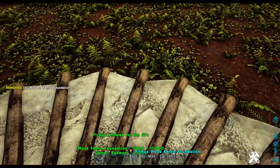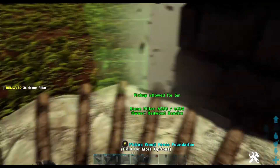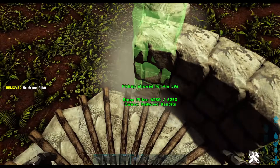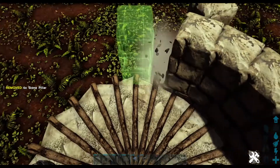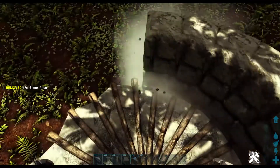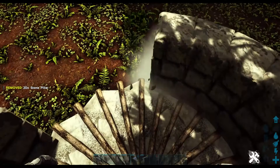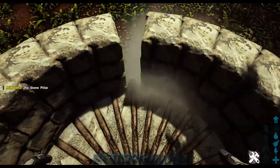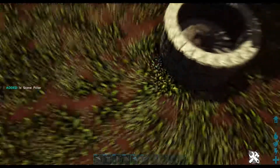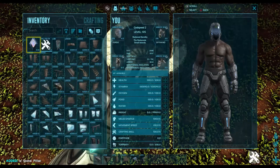So once you have all your fence foundations down, snap a pillar to the end of each fence foundation. This is a very simple build today — usually my builds are a bit more crazy than this. This should be easy to replicate, very functional, and it looks cool too.